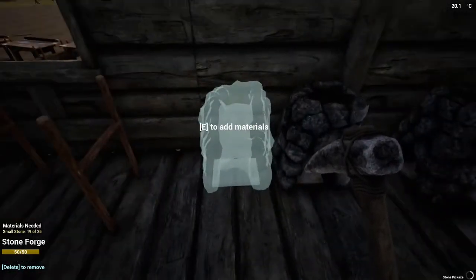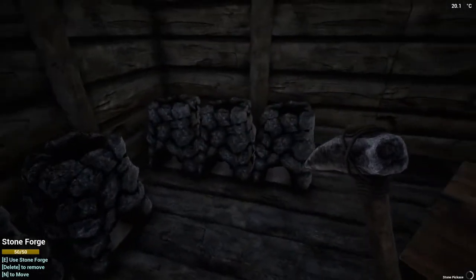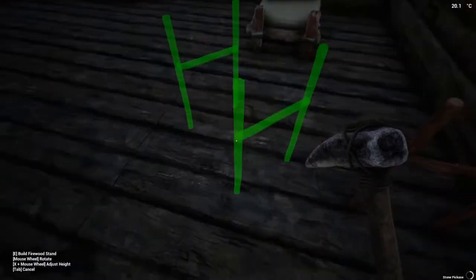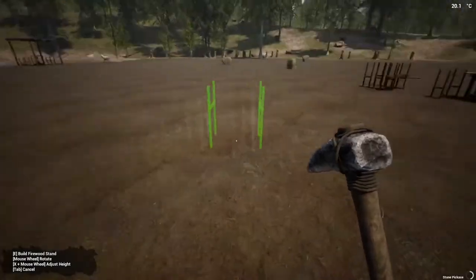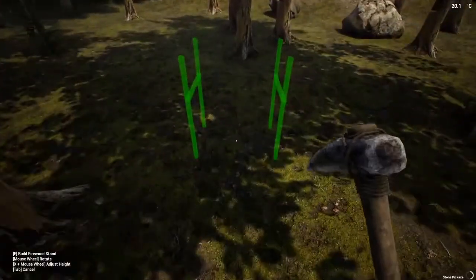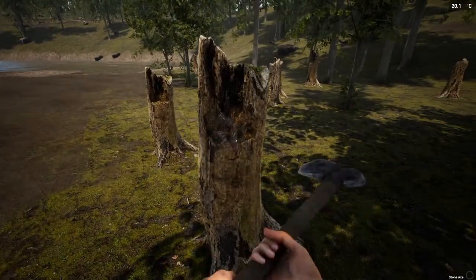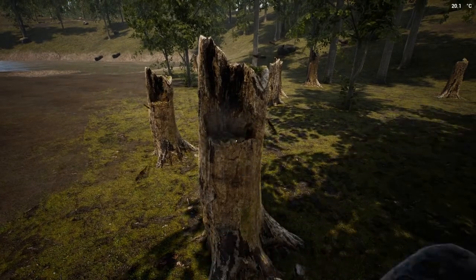That should be enough to get this last forge going — and there we go, we now have five furnaces. Let's take this, go out and fill up my firewood stand. One thing about it — you can pick up your firewood stand and take it with you and fill it up. We used to be able to do that with the log stands but the dev decided he didn't like that, so that's when he came out with the log cart instead, which I do appreciate.